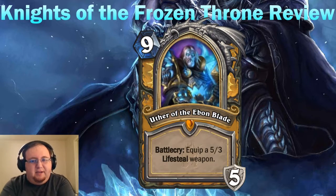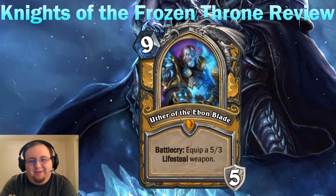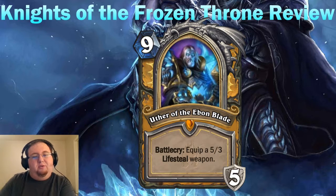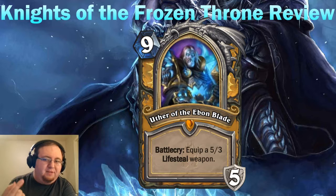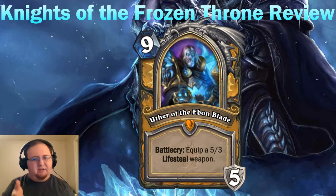Finally, Paladins get the Death Knight hero Uther of the Ebon Blade. He's 9 mana, and you get a 5/3 Lifesteal weapon — exactly the same stats as Ashbringer, and with the Death Knight theme it's definitely a Corrupted Ashbringer with Lifesteal. You also gain 5 armor initially, so when you deal 5 damage with your weapon, you have that armor as a buffer. In that way it works similarly to True Silver Champion — restoring health before hitting a minion can make a big difference. You basically get a free trade against a 5-attack minion, and even very big minions only deal a small net amount of damage to your hero.